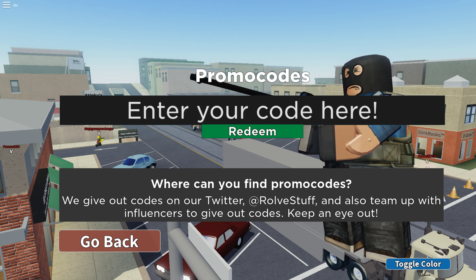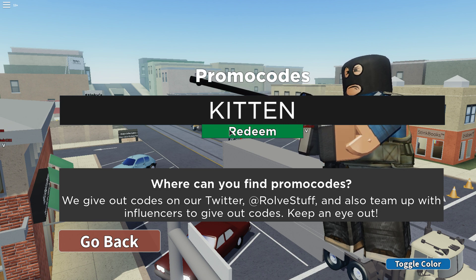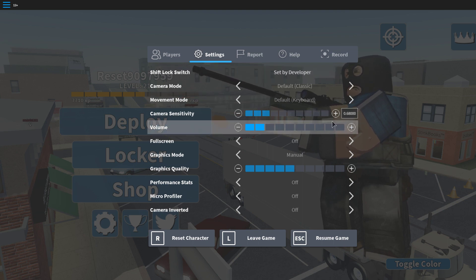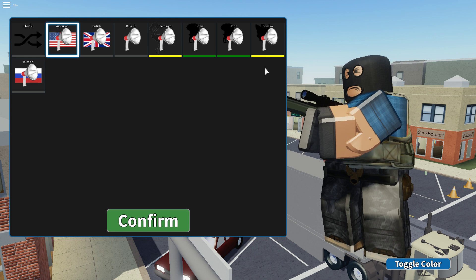The next code is Kitten, and that gives you the Koniko Kitten voice pack. I'm sure you guys know who Koniko Kitten is — he is another famous Roblox YouTuber. I'll just play you some of his voice lines now. Okay, those are his voice lines. Oh, I had it muted — it's fine.